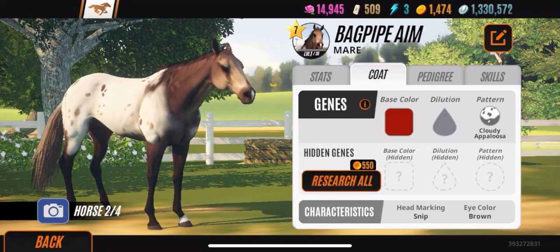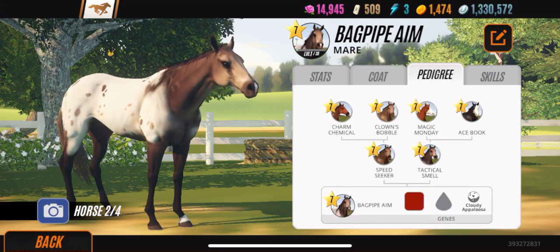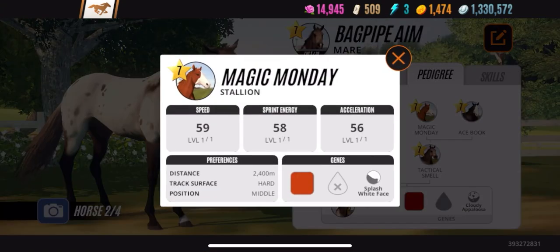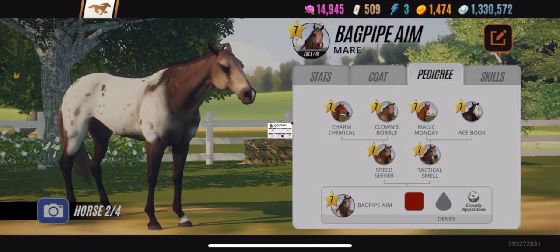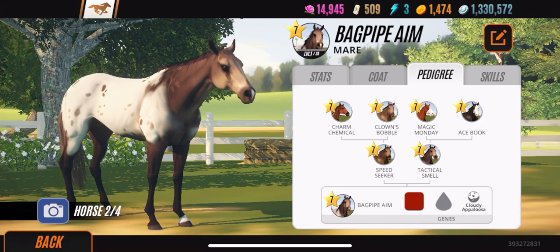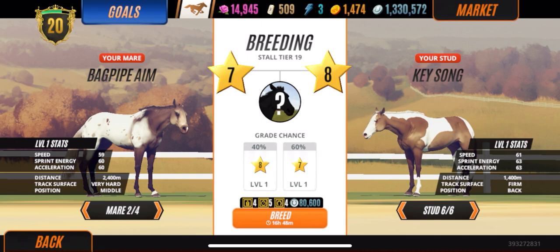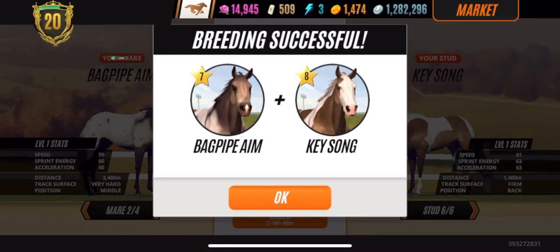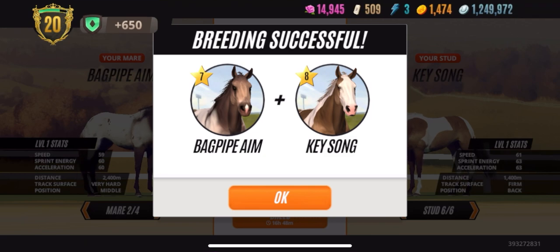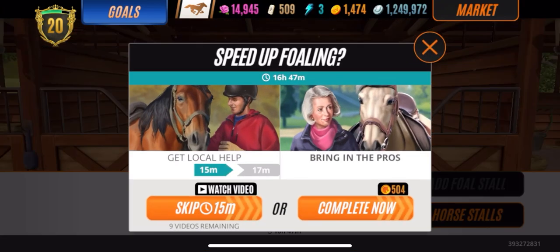What is hidden — we don't know. That's why it's a one-in-four chance. If you were breeding two Cloudy Appaloosas it'd be a two-out-of-four chance, and the other two could be anything random from the pedigree. I don't know exactly how the game algorithm works, but that's what makes the most sense to me. So we're going to breed Bagpipe and Key Song and see what we get.